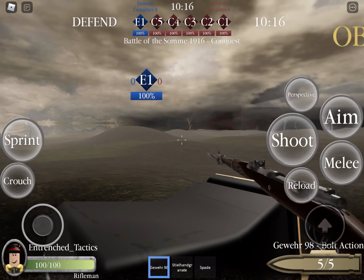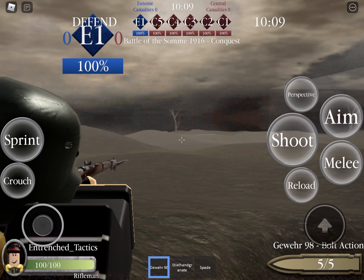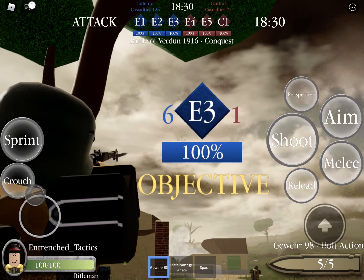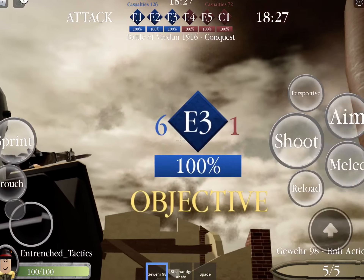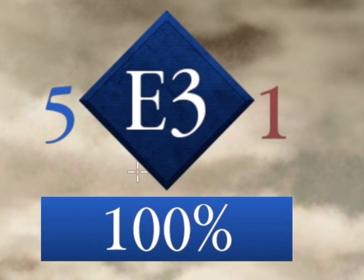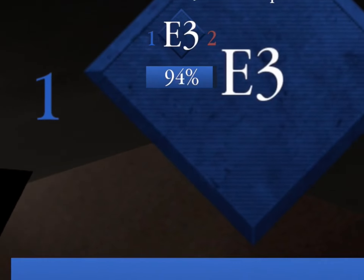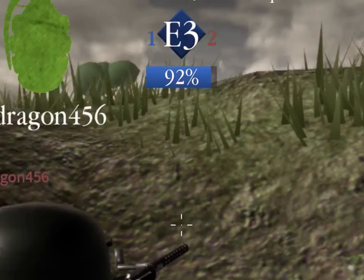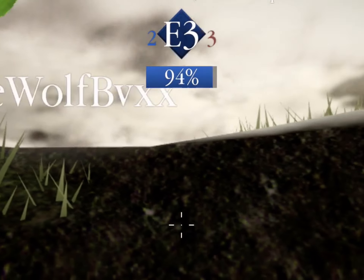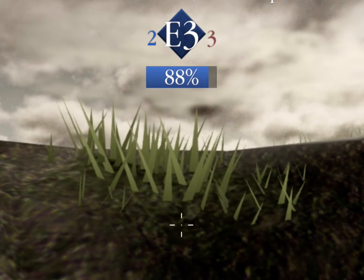There are also different perspectives you can choose from, as well as the ability to toggle bull iron sights for the first-person perspective. Another unique mechanic is how the points are actually captured. The points start out 100% controlled by the defenders, and there is a mini display that tells you how many members of each team are in the point. To start capturing the point, there has to be more attackers than defenders inside the point, and if there are, the percentage will decrease by however many more attackers there are than defenders. The attackers capture the point if they manage to get it to 100% on the color of their team.